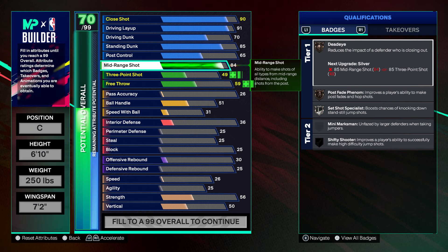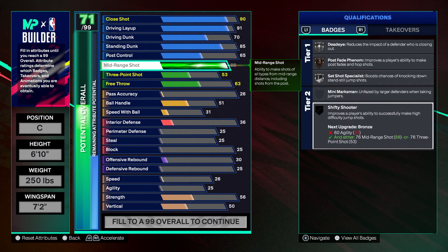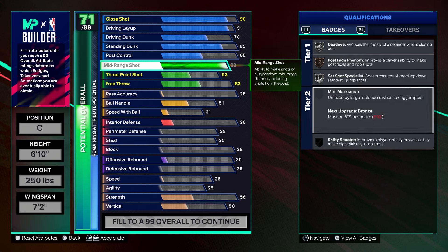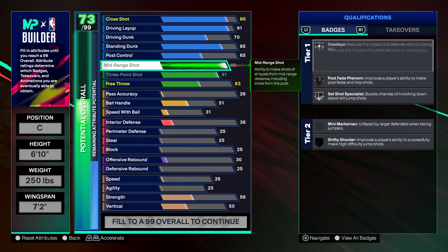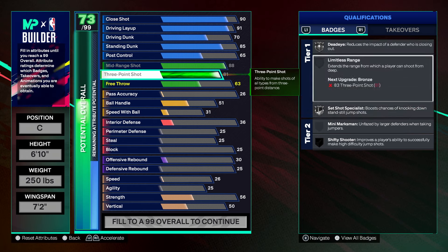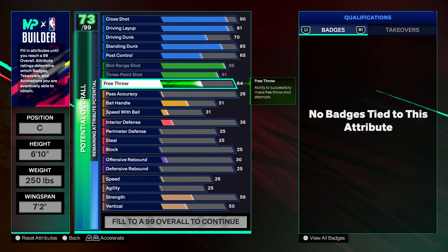Moving on to shooting, we're rocking an 88 mid-range which gets us silver dead eye, bronze post fade phenom, silver set shot specialist, and probably bronze shifty shooter — you need pretty high agility to get that higher. We'll have every single shooting badge except mini marksman. Our three-point shot is maxed out at 81 — we'll be able to space the floor, the better mid-range gets us better badges, and that 81 three-ball is enough to get us something like an Anthony Davis base so we can actually shoot and space the floor.